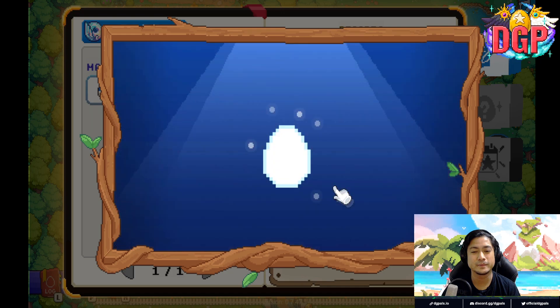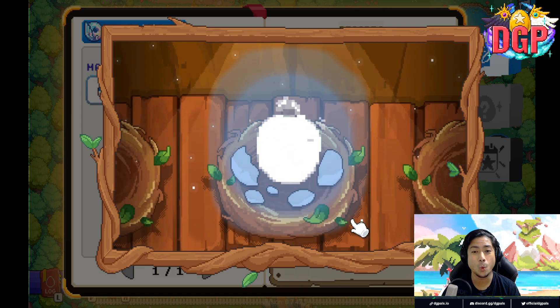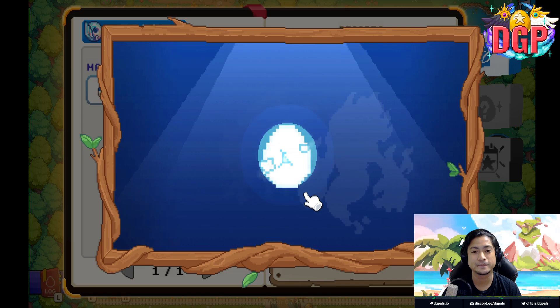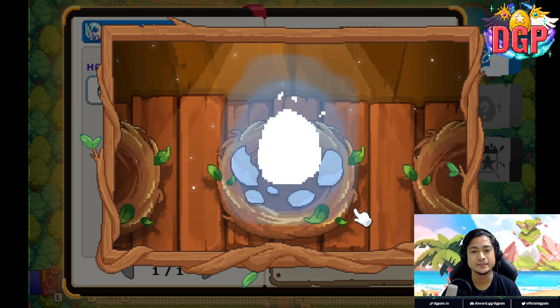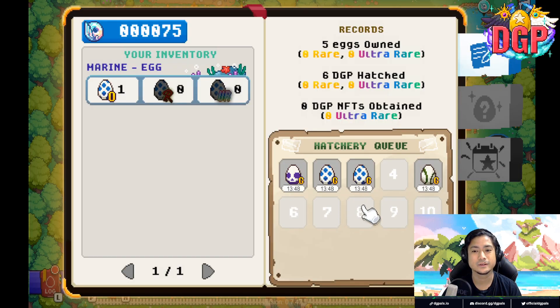One more. Another Leavette — so I have twins. Leavettes. One more. I got a Peeps — I got a Peeps before from a Magruggen. So we have 30 more minutes before our next batch.